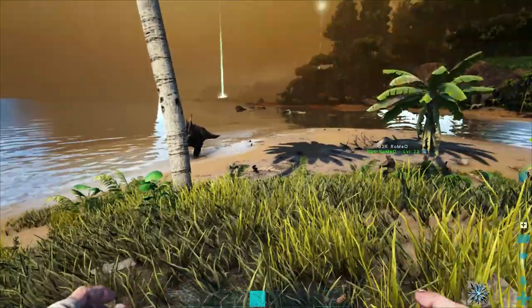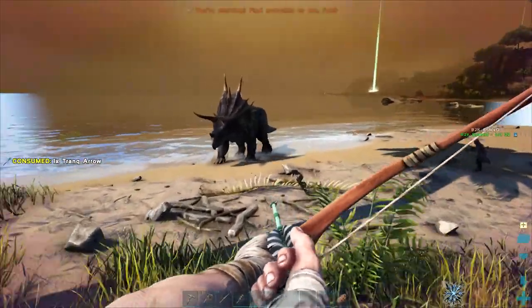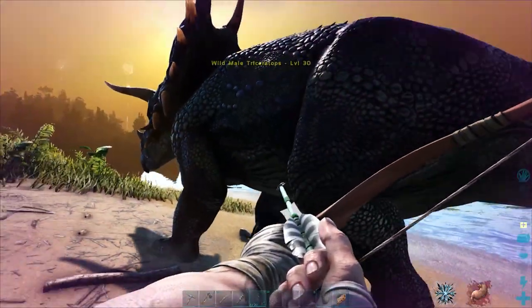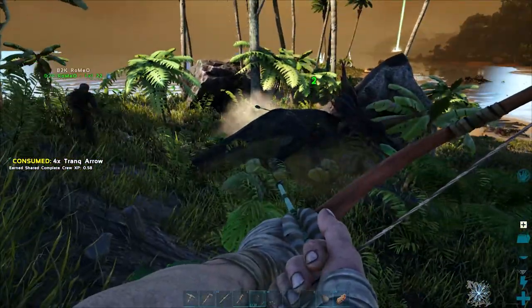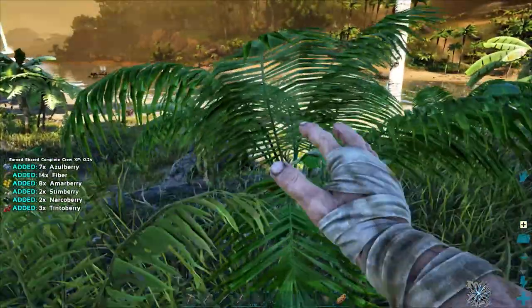Having gathered enough berries and making a few tranq arrows, myself and Romeo head out to take on this level 30 trike. It shouldn't take too much to knock it out between us, and of course we will have a way of gathering berries. One minute into the video, you can see we've already got our first berry picking dinosaur.